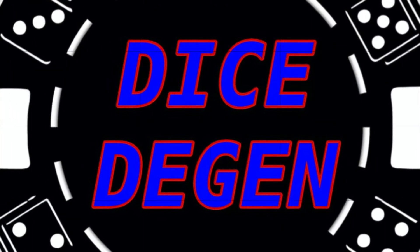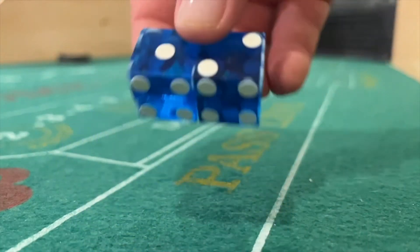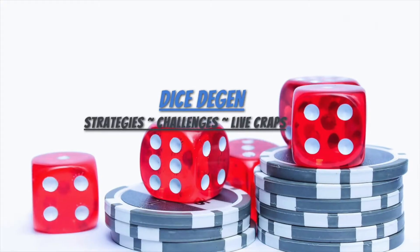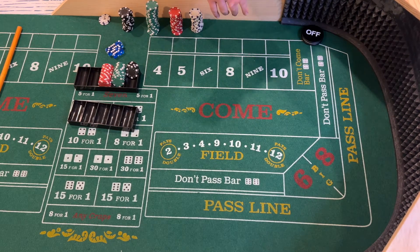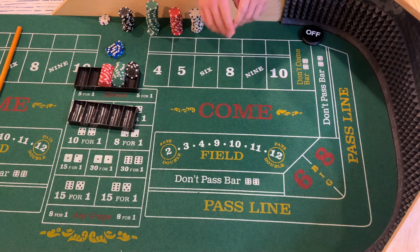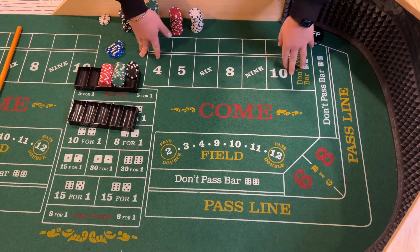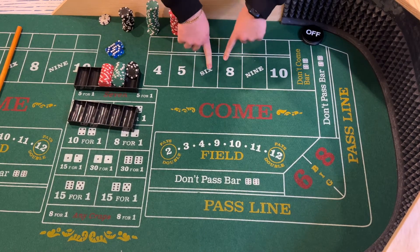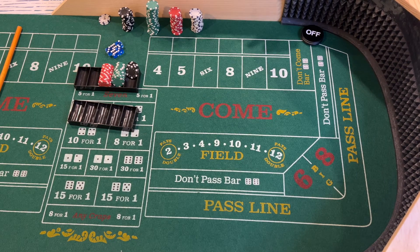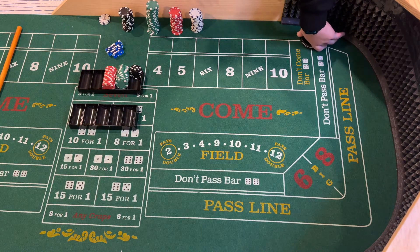In the last video we went over the three-point molly with single odds on a ten-dollar table. Today we are going to do the three-point molly on a ten-dollar table but with max odds. Max odds means you can put three times odds on the four and ten, four times odds on the five and nine, and five times odds on the six and eight. This is not a low-roller strategy — it is a very high risk, high reward strategy.